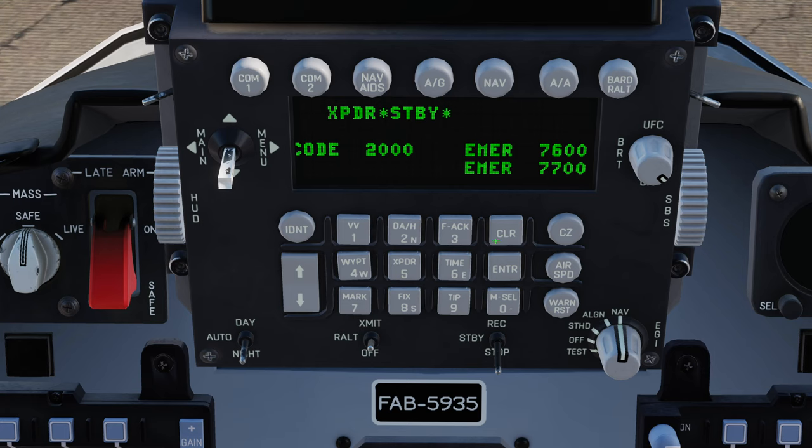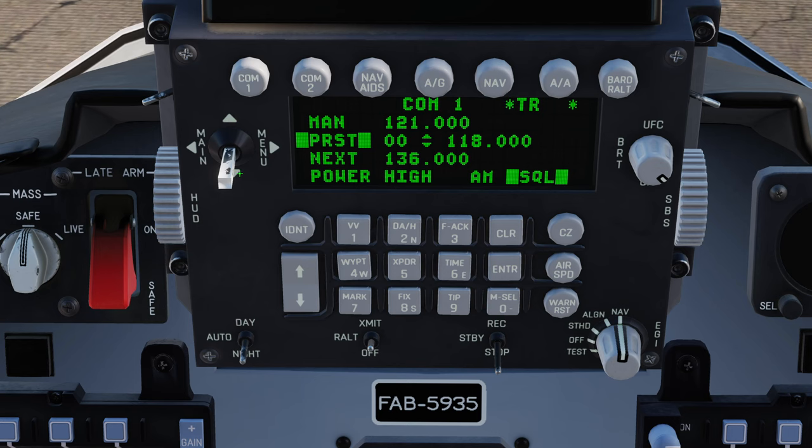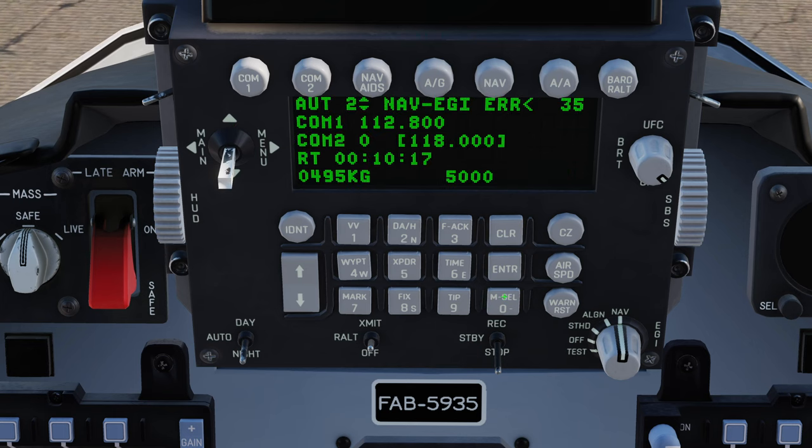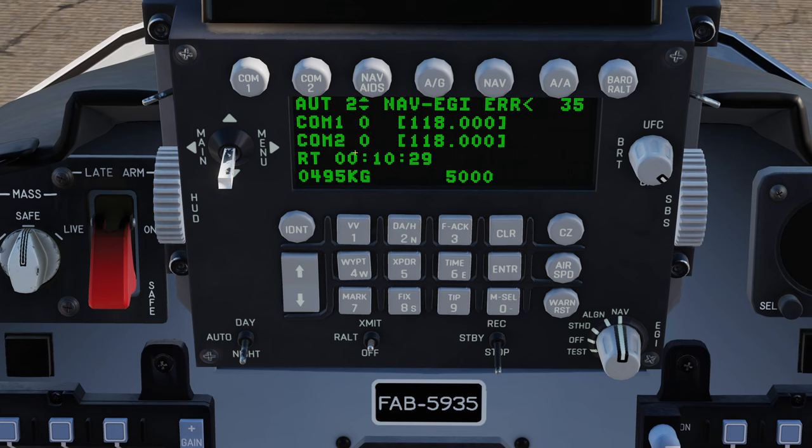Pressing 5 on the keypad takes me straight to the transponder. I can cycle it on, alt, standby. To change the code, go down and set — for example — a code of 5000. Back to the main menu and you can see it's updated. I can put COM1 into a manual preset by entering a frequency manually and pressing M-select. You can see the brackets either side of manual. Going down to preset and pressing M-select puts it back into preset mode. There's also a flip-flop — if you press M-select again it flip-flops back to the preset you were on. So you could manually tune, speak to somebody, and then immediately flip back to your desired preset. This is actually really nicely modelled.